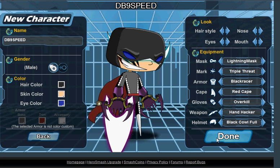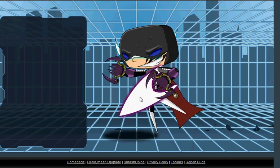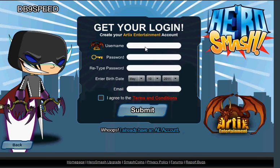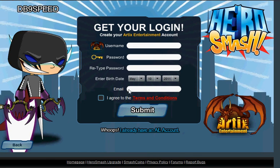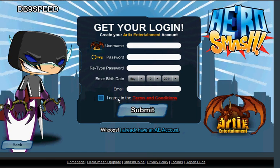So you click done. After you've done that, just type in your username, your password, retype your password, enter your date of birth, your email, and don't forget to click 'I agree.'